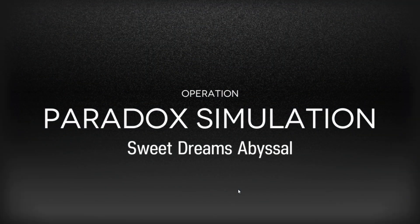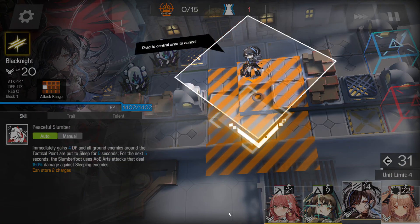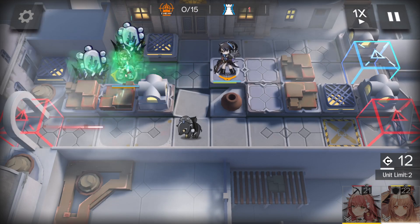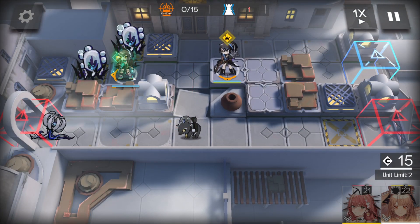Any questions or concerns, throw them in the comments — I'll do my best to get back to you. Black Knight in first, facing down with her little piggy there. Gonna put Kafka in just here to get some initial damage.